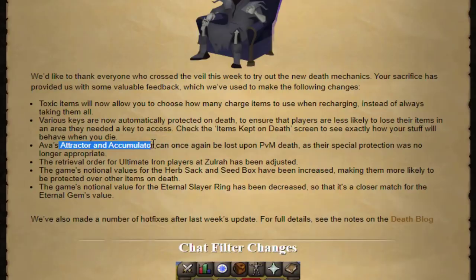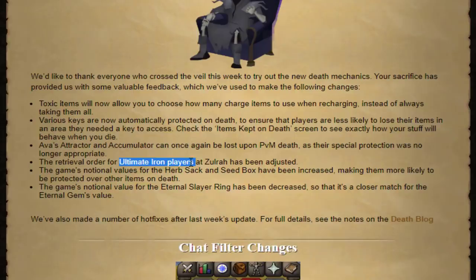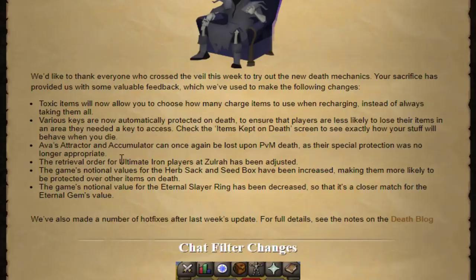For some reason the Attractor and the Accumulator were going into your inventory when you died - I don't know if that was only for UIM or for all accounts, which is really weird. Mod Ash said it had to do with really old coding. But now, instead of dropping to the ground like we thought would be the change, some UIMs were saying they're now always destroyed on death, which isn't a big deal but it's interesting. For UIMs at Zora, they reversed the order of items you got back with the Death Mechanics update, but apparently it's been changed back to how it used to be - going top to bottom, left to right, Looting Bag, Rune Pouch.